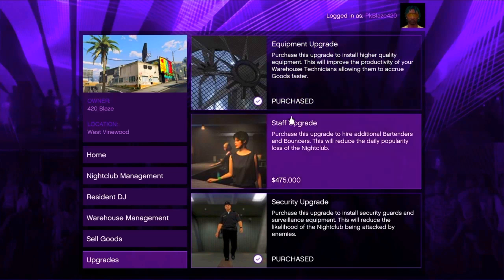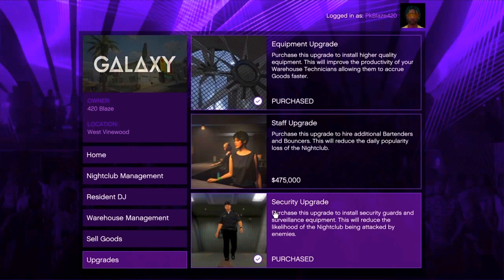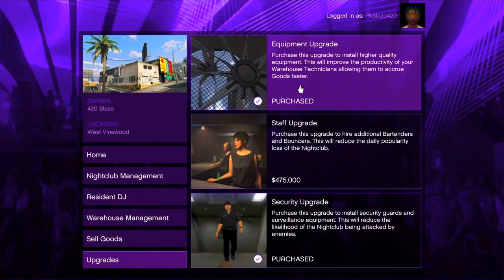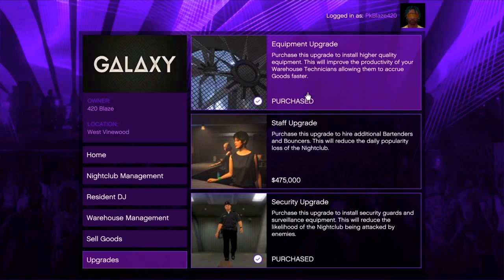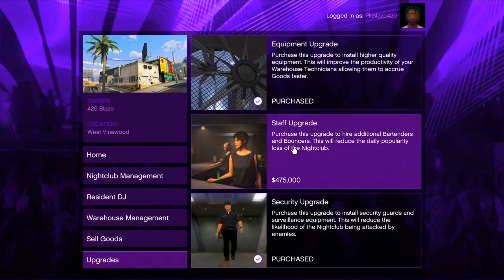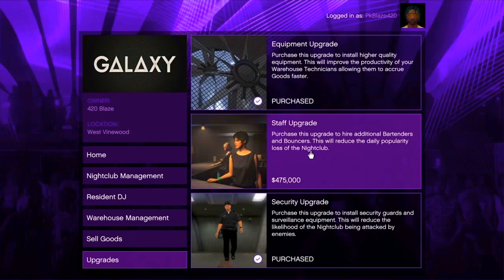After you go to the store, we will add the security equipment. In the main menu, you will need an equipment upgrade. If you are doing it, you will need goods to double the value and to acquire goods fast. That's why you will need an equipment upgrade — it's expensive, but you will need 1.4 million. You will need the upgrade for the nightclub.